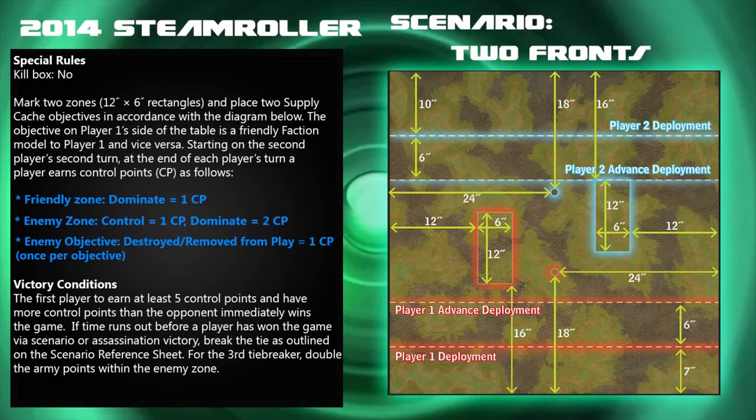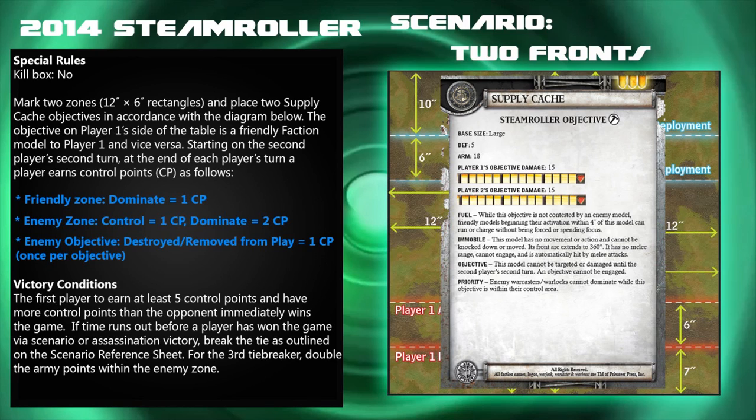This week's scenario is Two Fronts and does not consist of the Killbox Artifice. It consists of two zones: the friendly zone being able to be dominated for 1 CP, the enemy zone controlled for 1 CP and dominated for 2 CPs, and the enemy objective may be destroyed for 1 CP once per player. The objectives have Defense 5, Armor 18, and 15 damage boxes and have the Fuel special rule.